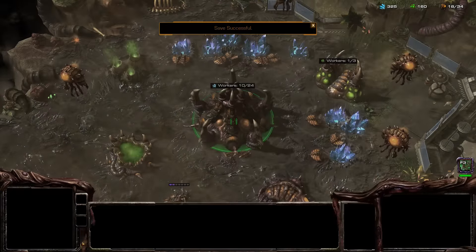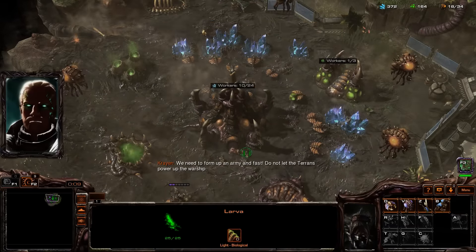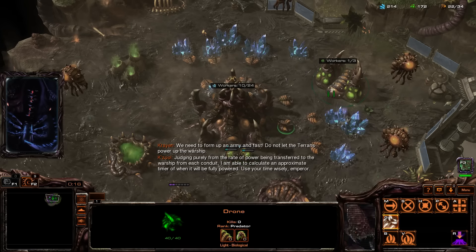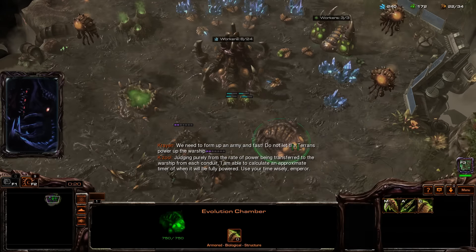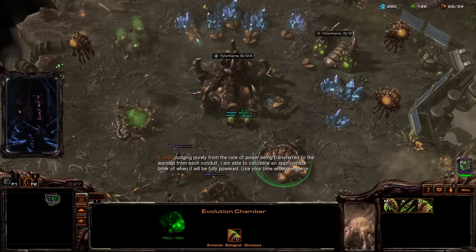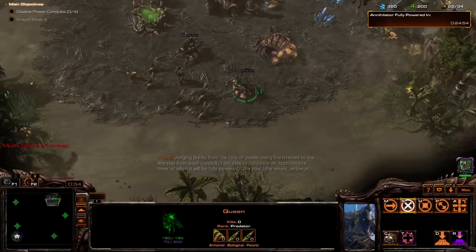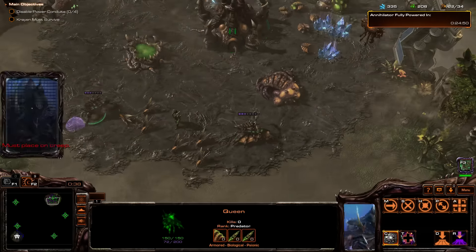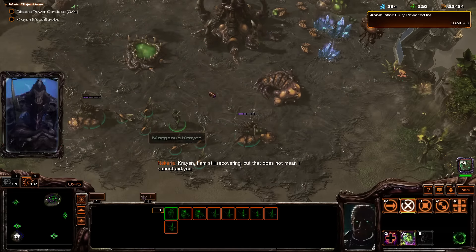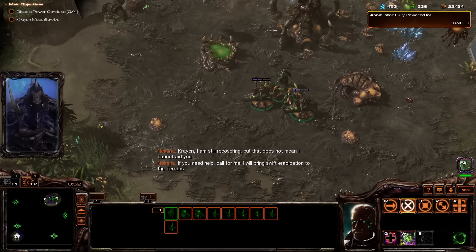Quick save. We need to form an army fast — do not let the Terrans power up the warship. Judging from the rate of power being transferred to the warship from each conduit, I'm unable to calculate an approximate timer of when it will be fully powered. Use your time wisely, Emperor. Start spreading some creep here. Crane, I'm still recovering, but that does not mean I cannot aid you. If you need help, call for me — I'll bring swift eradication to the Terrans.